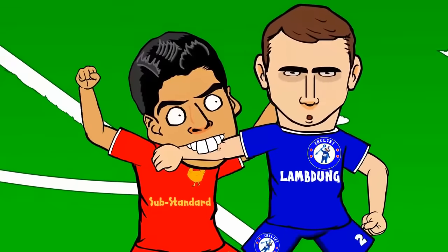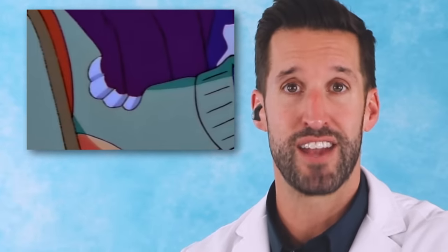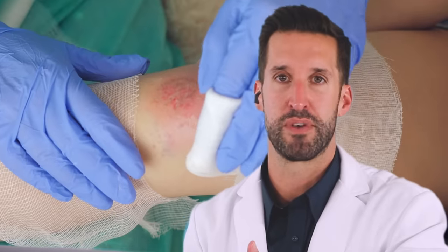We see people who come into the hemorrhage department who are actually bit by another human and you can see bite marks like that. We definitely give antibiotics. We clean it out as best we can. And we actually leave the wounds open, because if we seal it shut with sutures, it's actually going to seal the infection inside the wounds.